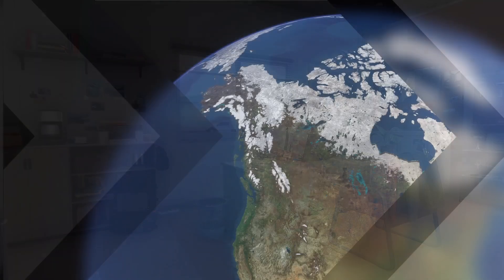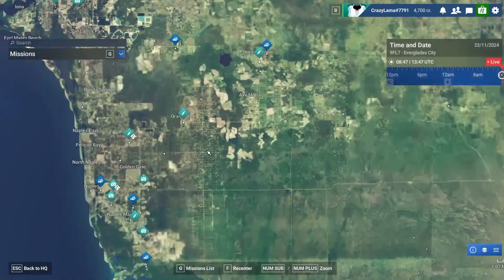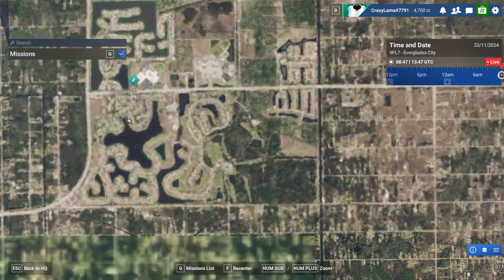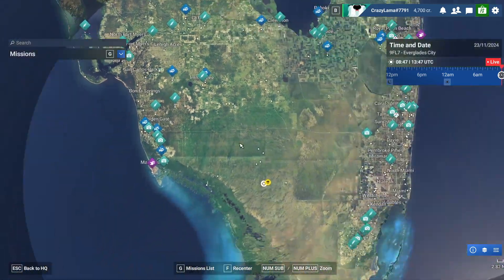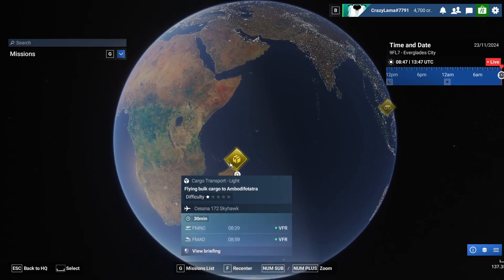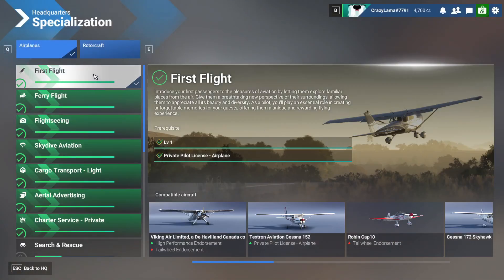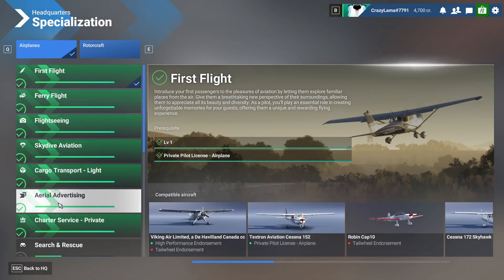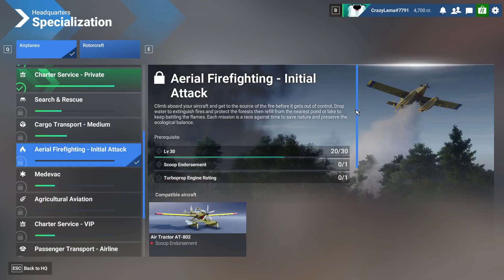There are also other missions like flightseeing where you visit landmarks, and first flight where you circle around a city and return to the airport. Overall the career mode is pretty good — there's a huge list of specializations: first flight, ferry flight, flightseeing, skydiving, cargo transport, aerial advertising, charter service, search and rescue, and firefighting. I need two more qualifications and level 30 for firefighting.